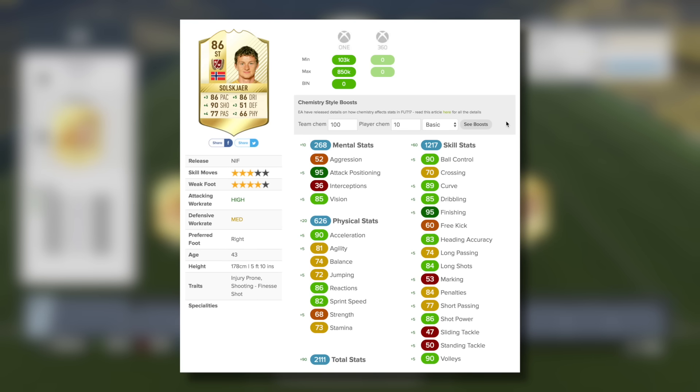Taking a little look at Ole Gunnar Solskjaer's in-game stats, his attack positioning and his finishing are definitely ones that stand out for me. Most of his stats across the board will go up slightly if you play him on that default basic chemistry style in a full chem team.